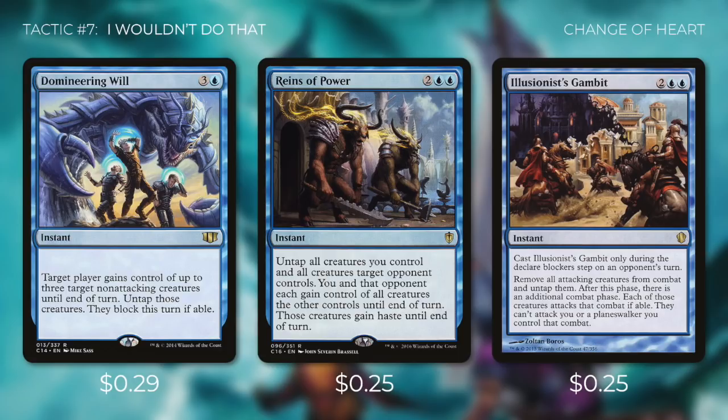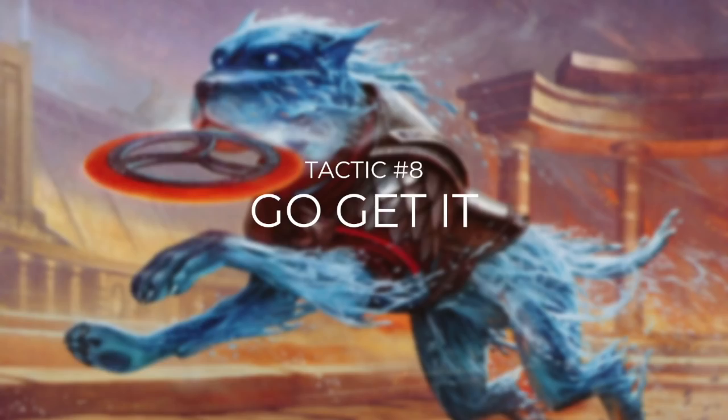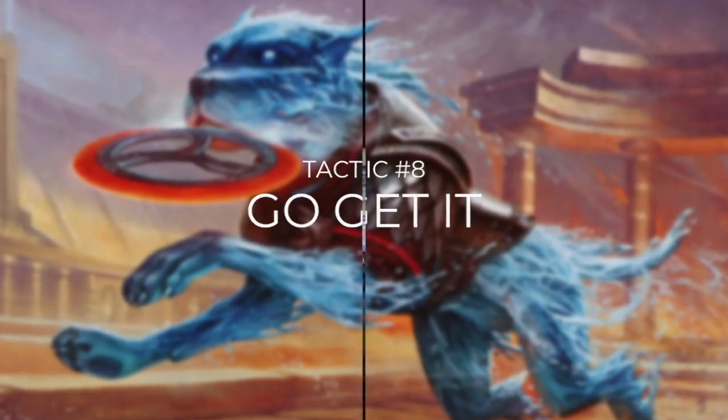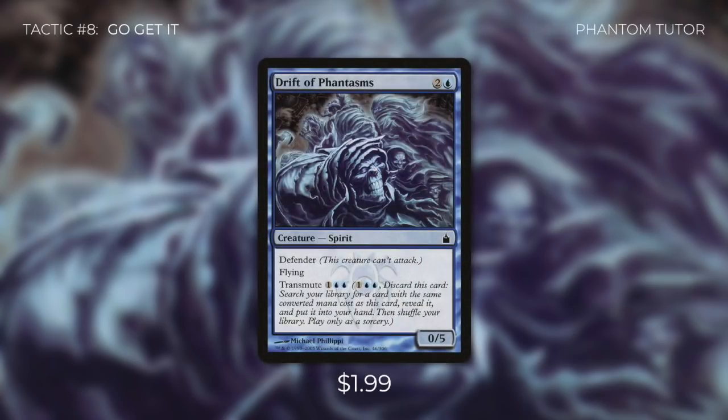Tactic number eight: Go Get It. We run two tutors to find combo pieces. Voidmage Apprentice is a 1/2 wizard with flash whose main value is wizard cycling — pay three and discard it to search your library for any wizard and put it into your hand. Drift of Phantasms, via transmute, lets us search for any card with a converted mana cost of three — and as luck would have it, most of our combo pieces cost three mana. While heavy card draw alone can find those pieces, the tutors ensure we get them when we need them.